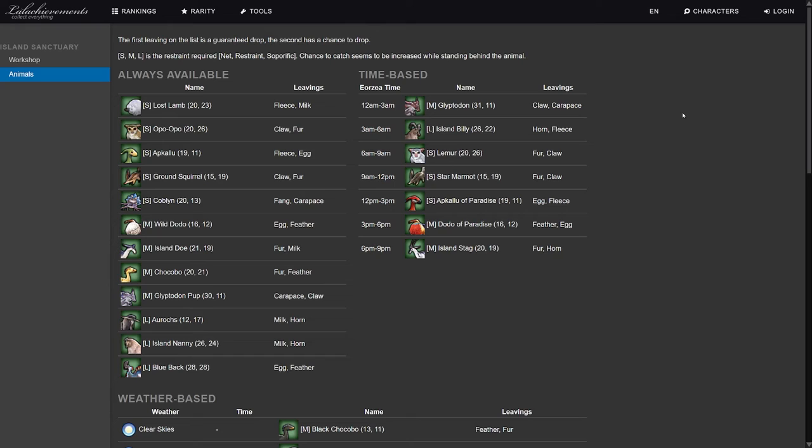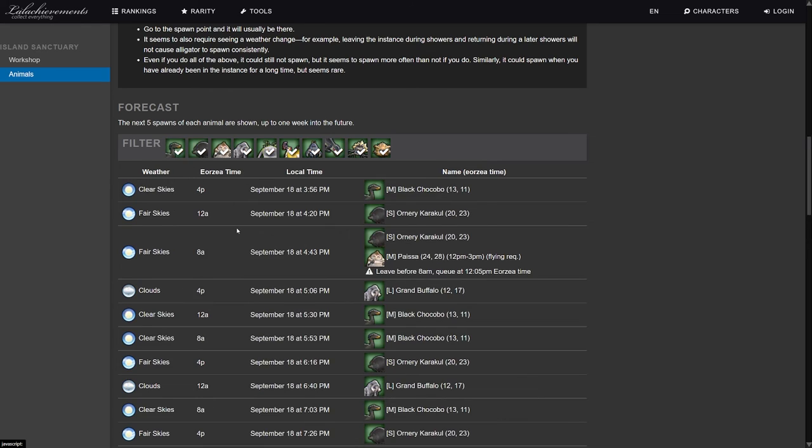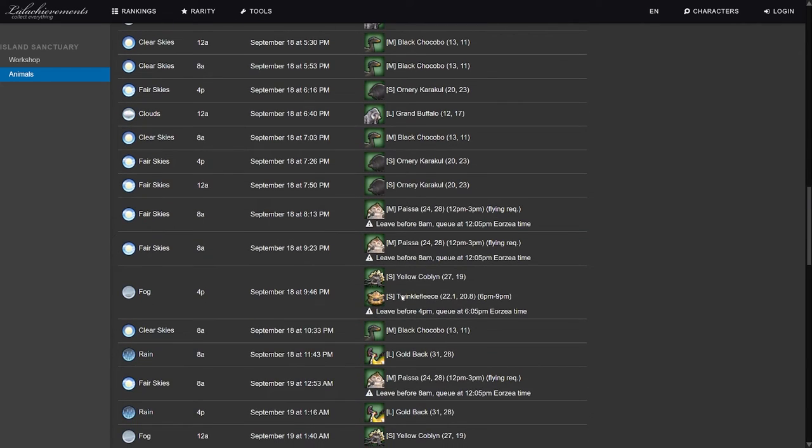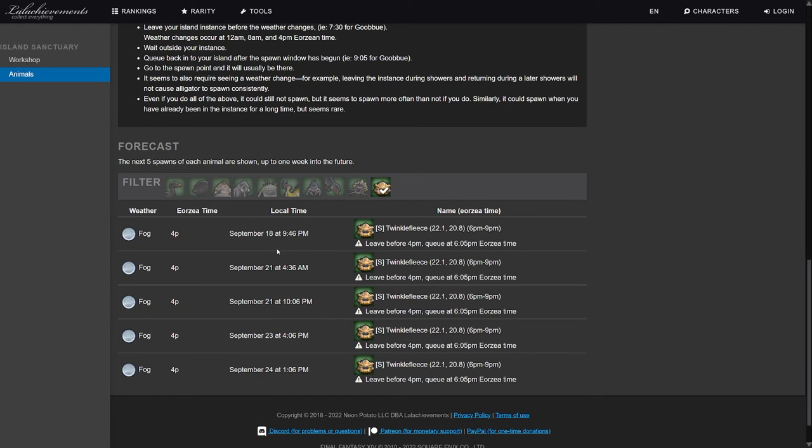The linked site covers everything about the pasture in a simple format: animals, locations, drops, and time-based rare spawns. It also shows weather-based animals and the special conditions needed. For specific rare animals like the Paisa, it shows time, location, and importantly that you need to leave your island before 8am Eorzea time and queue back in at 12:05pm Eorzea time. You can filter by individual animal, like Twinkle Fleece, to see upcoming spawn windows.